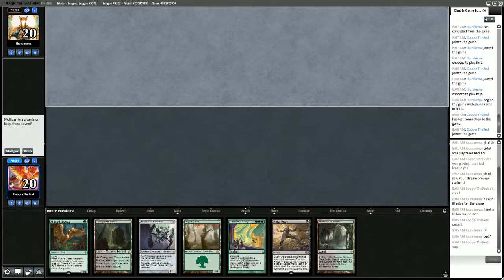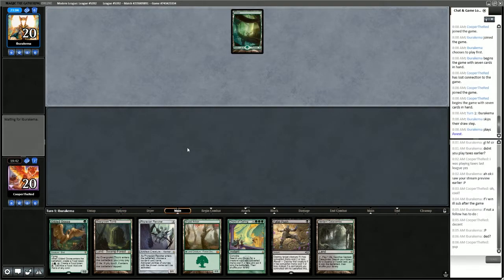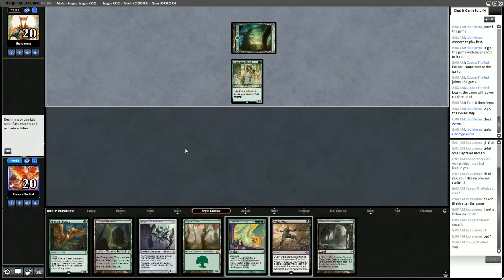This hand is fine — we have Fatal Push for one of their first threats. Phyrexian Revoker turns off some of their more pressing matters, like the Arch Druid. Chord of Calling can go get us Yawgmoth. The hand is a little bit slow but I think we keep it — start with turn 1 Gilded Goose. Heritage Druid from the opponent — we should probably just push that.